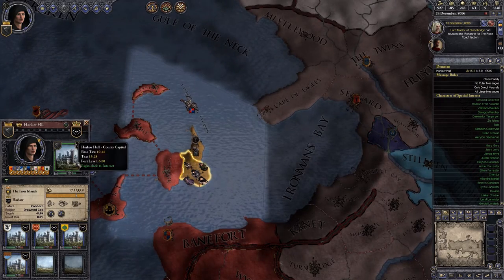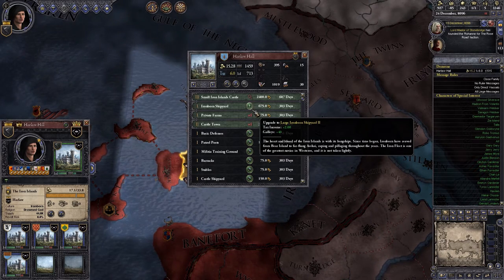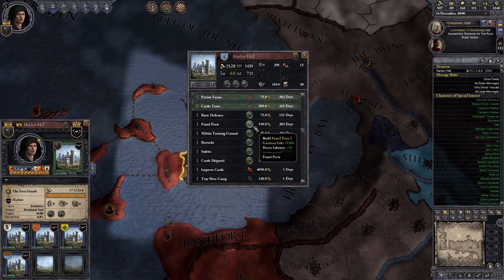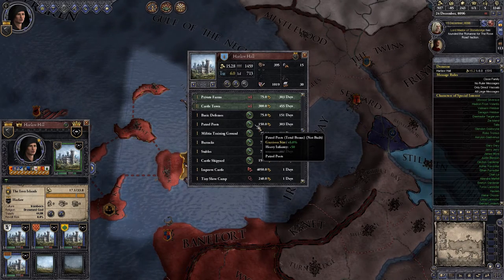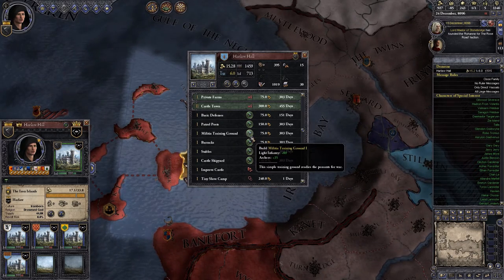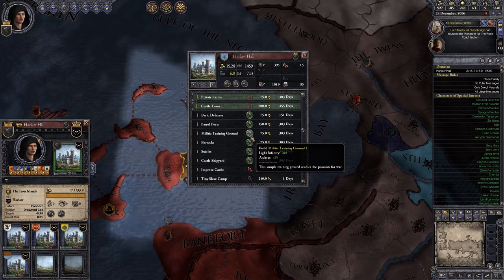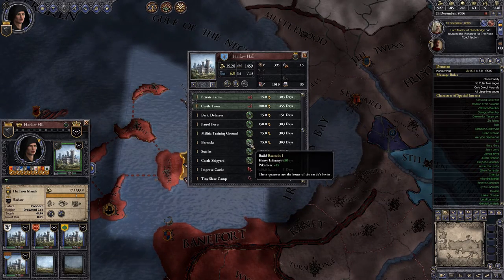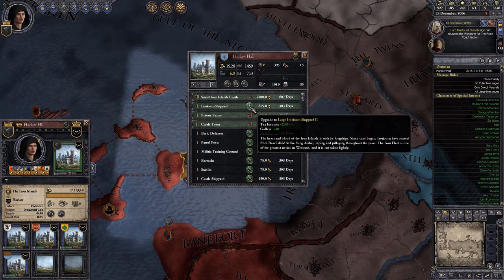Let's upgrade our castle. We could put in a shipyard, which would give us more tax income and more galleys. More galleys would allow us to take more money from raids. Some defences for fort level could be good. Garrison size increase isn't that great — it just makes it harder to siege. Militia training grounds are really good; they give us an extra 100 men, times our modifiers, so around 115 base, then multiplied further. Barracks, stables, and castle shipyard are not quite as good.